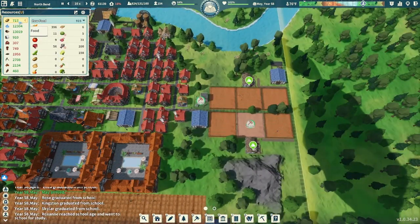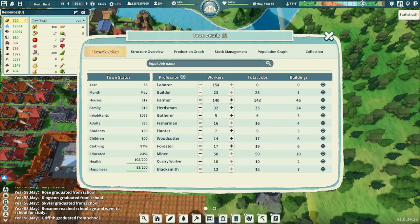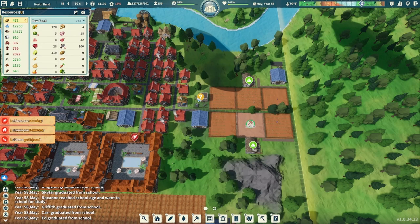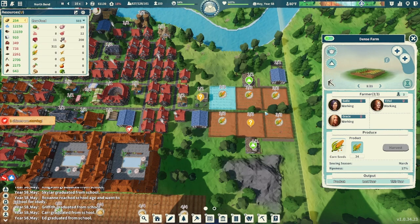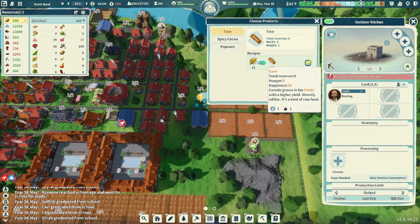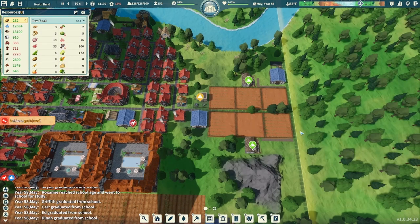We were also getting kind of low on food again — you can see here about 700. But if we look in our production, we have a huge gain here. I'm not really sure what the scoop is, but to help that out a little bit further, I put in six more dense farms here. These are all making corn for us, and I'd like to use our outdoor kitchen right here to make some tacos with that corn and get a little bit better food happening from it.